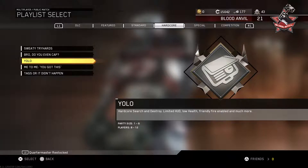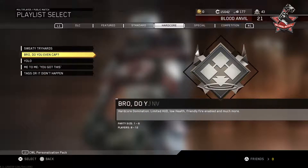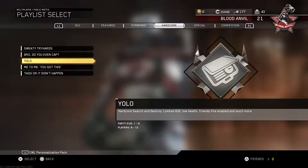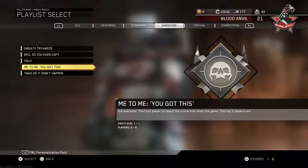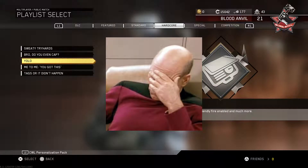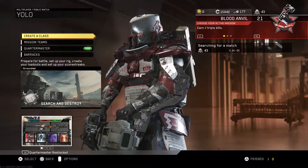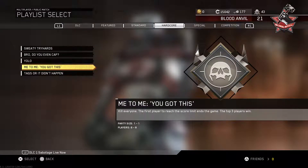Let's jump into a free for all. Right now they've changed things around — today is April 1st, April Fool's Day — so they have special modes. There's one called 'Yolo' and one called 'Me to Me, You Got This.' I assumed Yolo was free fall, but it's actually the 'Me to Me' mode, which makes sense since it's just me. Anyway, guys, let's jump into the lobby.